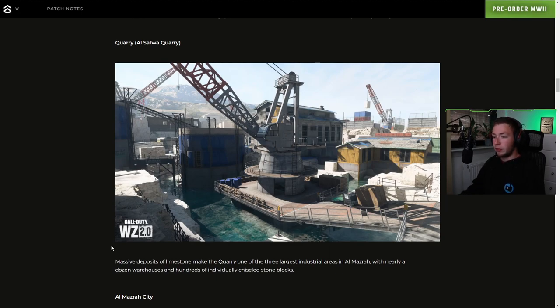Quarry — massive deposits of limestone make the quarry one of the three largest industrial areas in Al Mazrah, with nearly a dozen warehouses and hundreds of individually chiseled stone blocks. Those right there, and those right there as well — that's a lot of that.